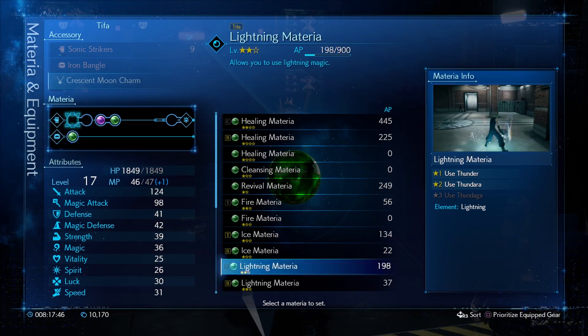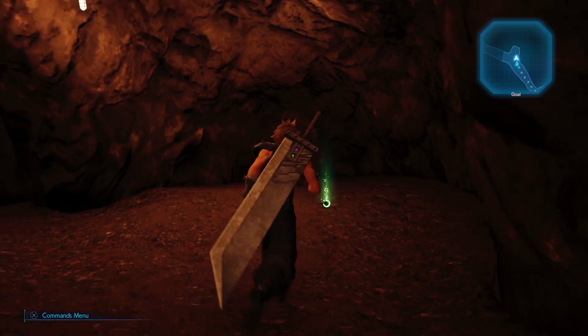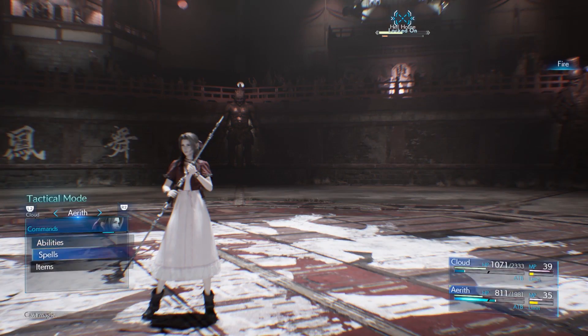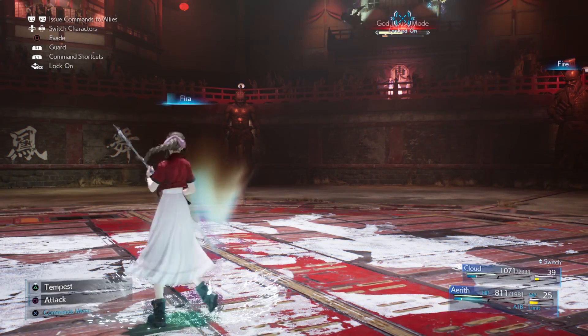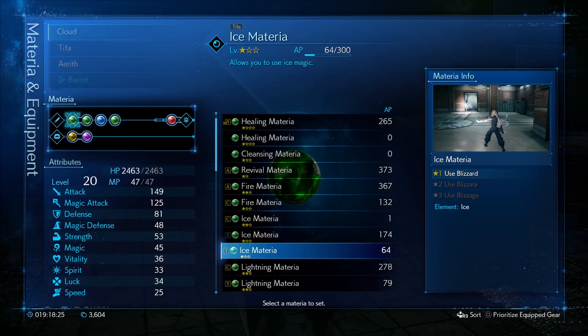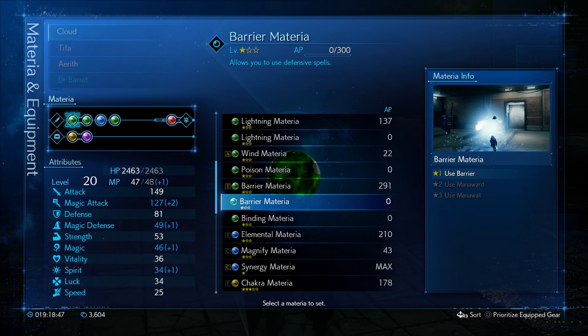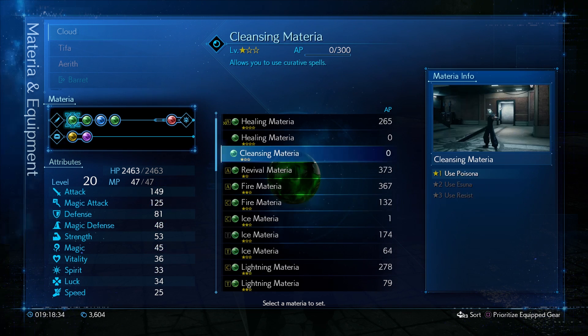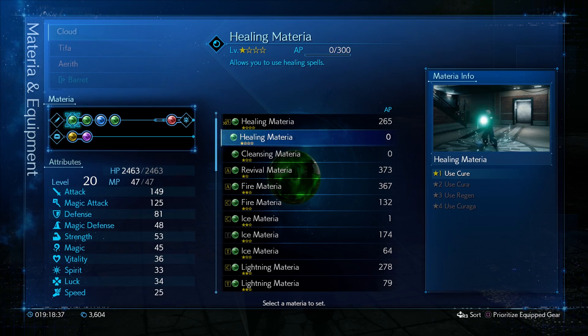Spells come from magic materia set in your weapons or armor, which you can find while exploring, through story progression, or from various stores. There are three main types of spells: offensive, defensive, and curative. Offensive spells are elemental attacks like Fire, Blizzard, or Thunder. Defensive spells are buffs and debuffs — things like Barrier that protects against physical attacks, or Slow that slows down your enemy's ATB gauge charges. Curative spells are HP healing or status ailment healing spells.